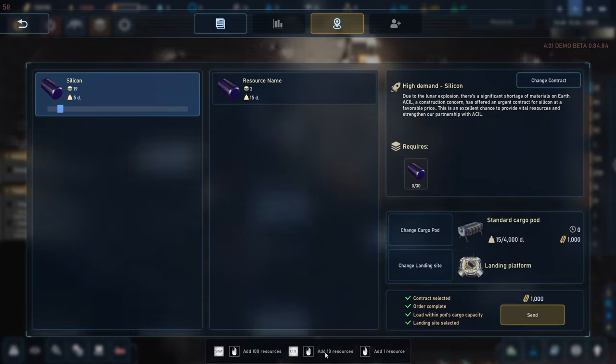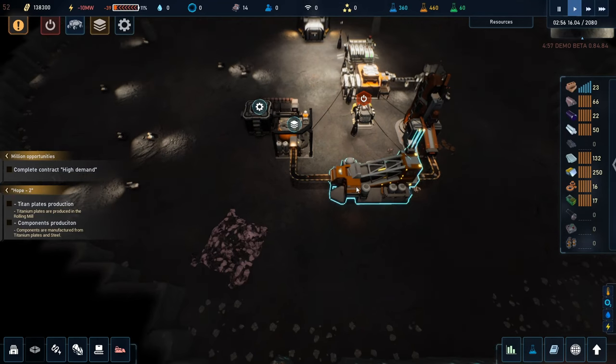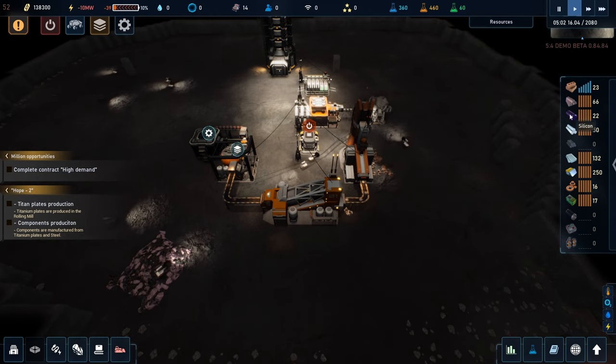All right, I kind of remember this from before. Add 100 resources, got 10 resources, add one resource — if I primary click... control click. So if I do 22 or 23, then what? I think we want to wait until we have all 30. Track selected, change cargo pod, landing site, landing platform — not enough resources yet anyway. I'm going to escape out of that for now and wait until we have a little more silicon. In fact we don't even know how to make that yet.